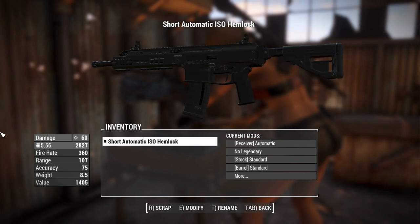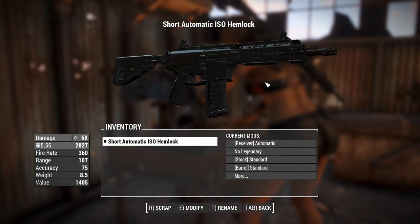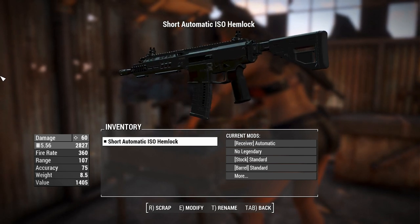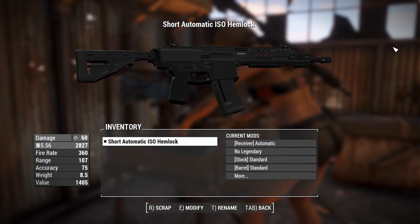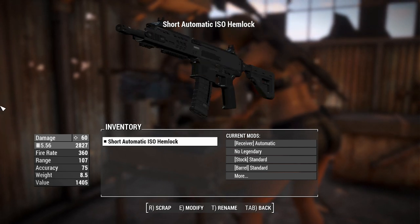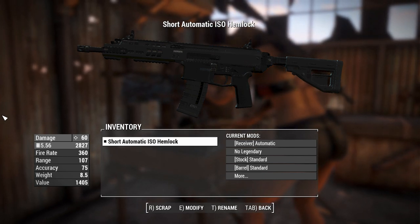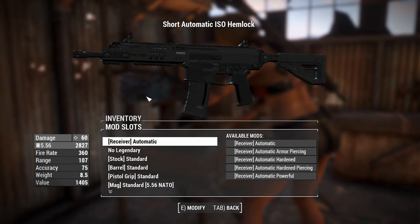This thing has got custom sounds — really meaty, chunky sounds for a 5.56 shooting rifle. It can also be chambered in 300 Blackout, which if you remember is a big fat round made to be used for suppressed weapons with a little bit more power than 5.56. But that's not actually reflected by the damage numbers — basically the same damage as a vanilla assault rifle with a suppressor and a powerful automatic receiver.